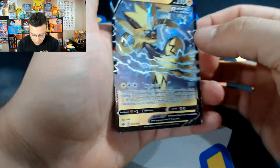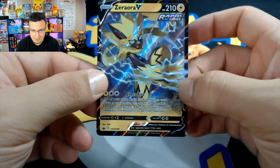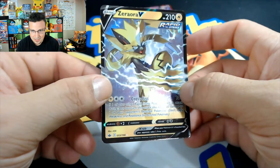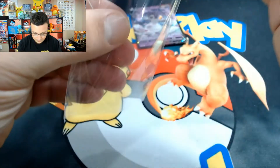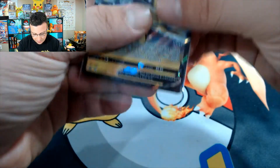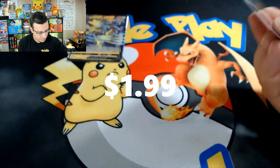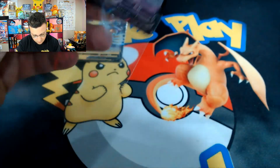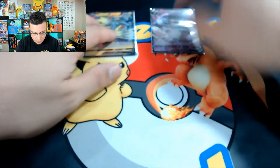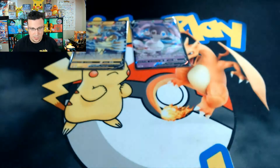...and Zeraora V! Very nice card — have not pulled Zeraora yet, very nice looking card. We'll sleeve up our Indeedy V and Zeraora V — both sleeved up, two for two, very nice from our First Partner Pack bonus packs.